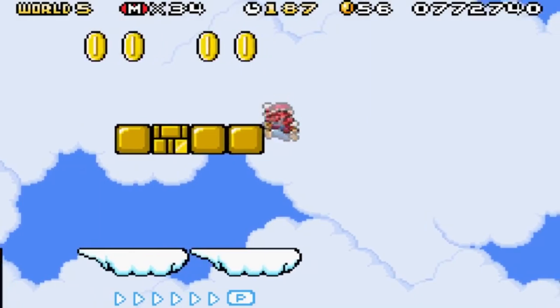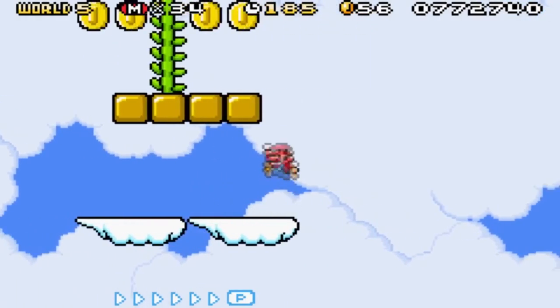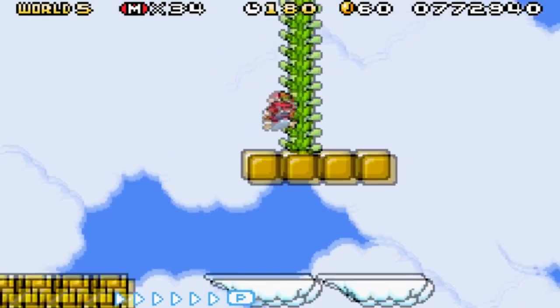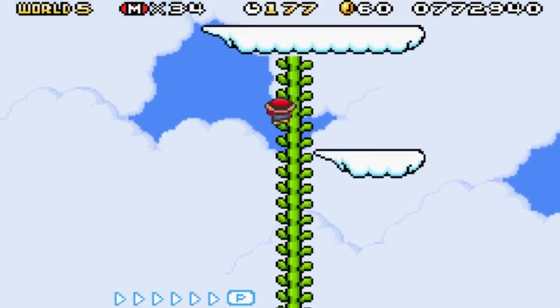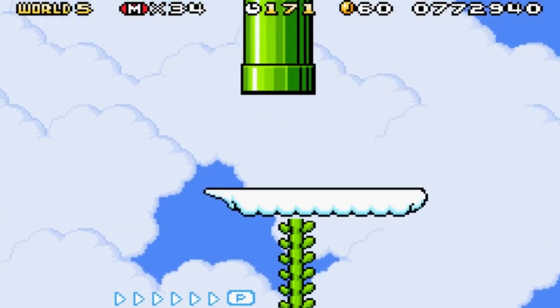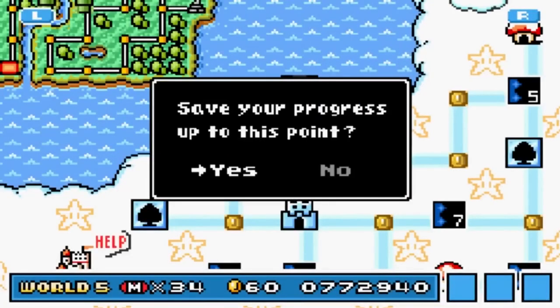One of these is a power-up — there's a brick power-up. Oh, it's a vine! When you climb up the vine you can actually just see a different place on the map. Go up the pipe and we're in the clouds, everyone!